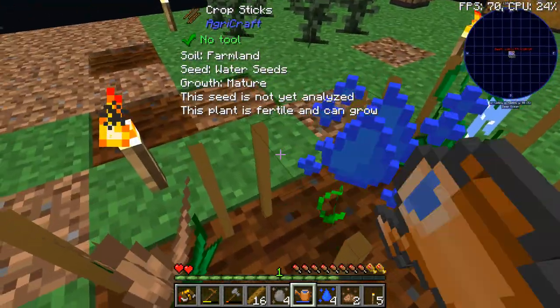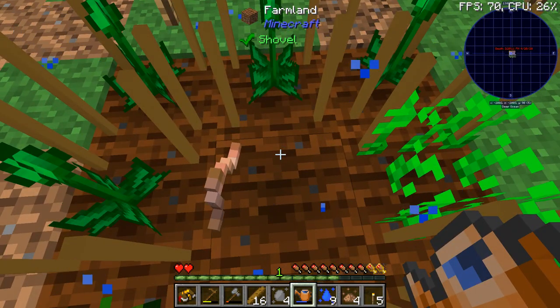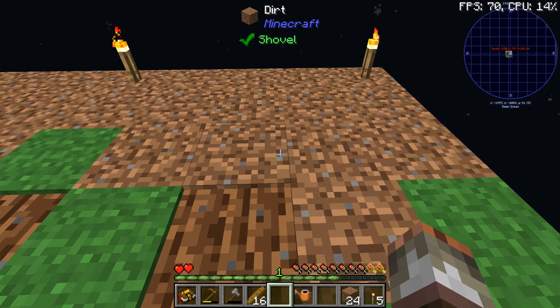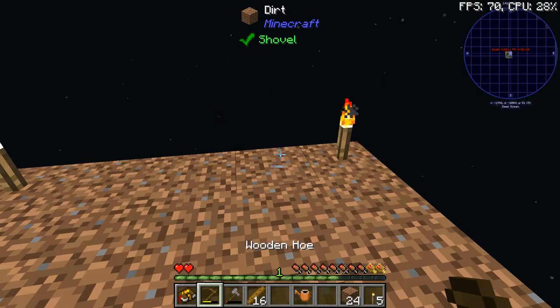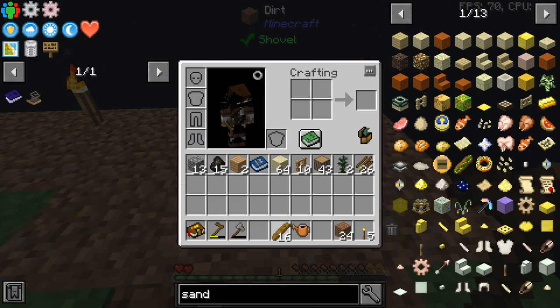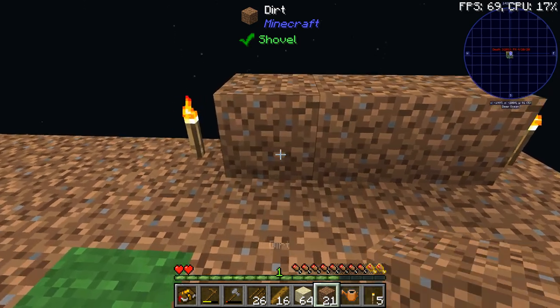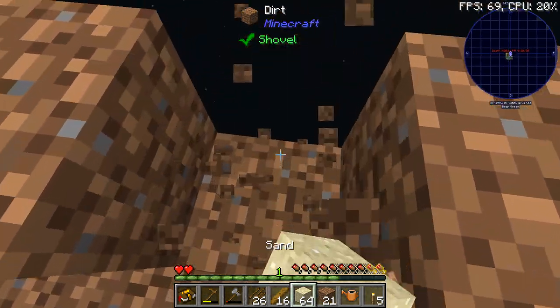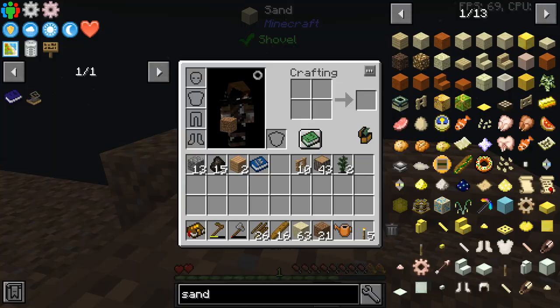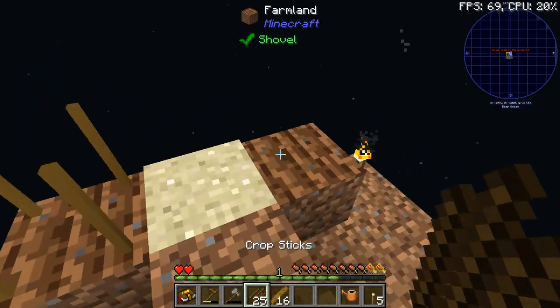I'm going to gather a little bit of dirt and see you in a second. Okay, so here we are back with the dirt. Like normal crossbreeding, we use the crop sticks and stuff, but where it gets different is we've got to build a little bit of a platform up — that's because we've got to use the sand. Sand falls with gravity, so be careful with that. Put these guys like this and hoe the soil there.